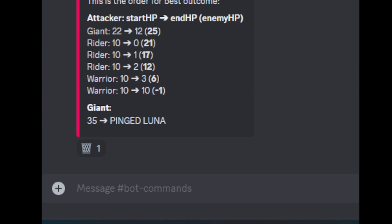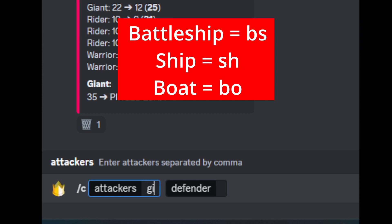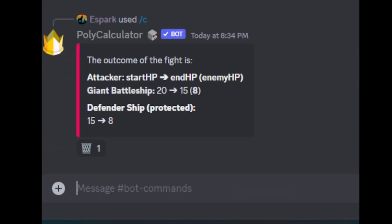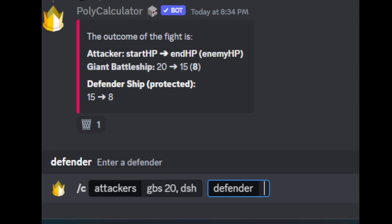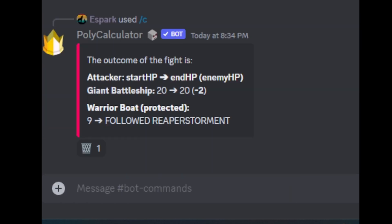The calculator works the same way for naval battles. To calculate a giant battleship with 20 hit points attacking a defender ship with a defense bonus looks like that. You can also use alternative abbreviations for naval units — GBS also works for giant battleships, DSH for defender ship, and for boats you can do WBO for warrior boat. That also works.